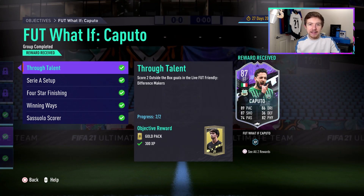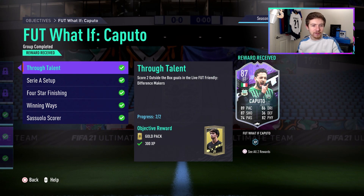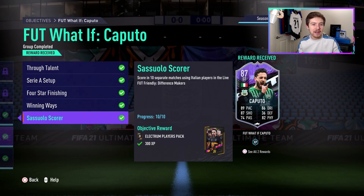The What-if promo began today and EA released a bunch of players into packs. They gave us a Rafinha SVC and also a player objective — an 87-rated Caputo. If you need coins to improve your Ultimate Team, check out the link in the description, Igvault.com, and use code Kieran at checkout for a discount. To get this guy, the objectives aren't that hard, but they can be a little bit tedious.